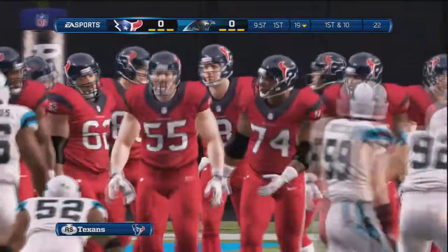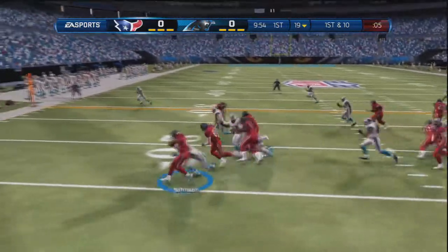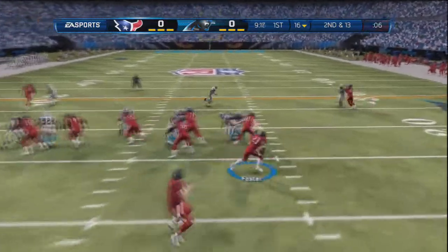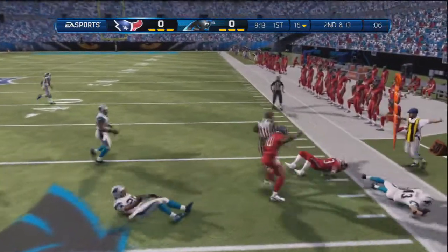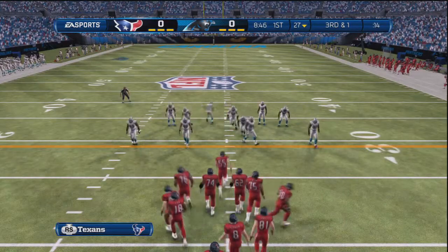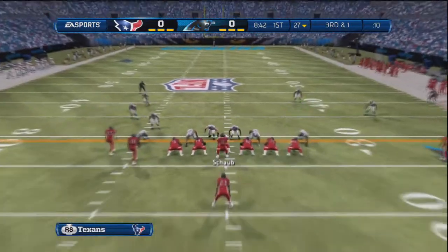Actually, that's not Matt Schaub. I don't know the Texans. So I start off with the run. I'm going to try to get a run-heavy team, just because I got Arian Foster, who's a beast, and I like the Houston zone blocking. I'm going to try to run the ball quite a bit this season, and then when I have to, throw it up — maybe to Andre Johnson, because he is a boss. I love having him as an option.